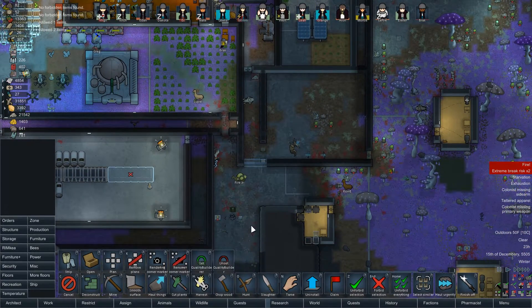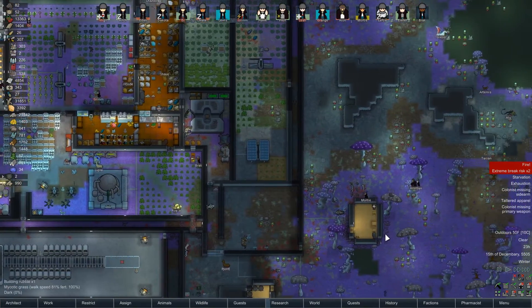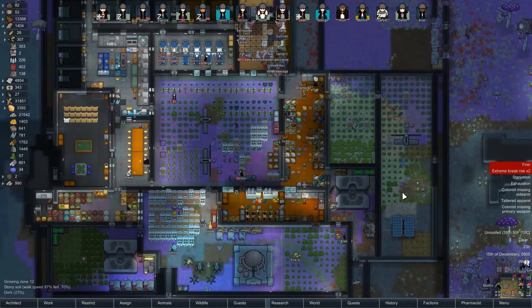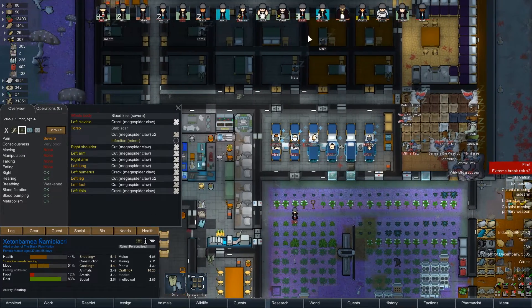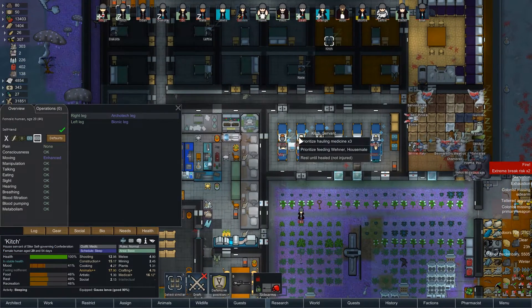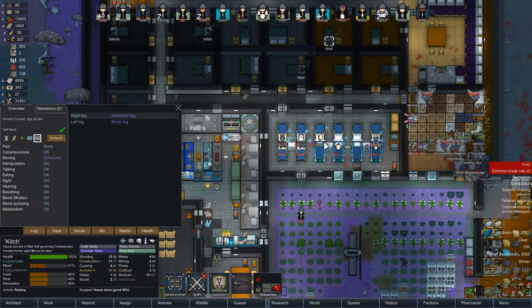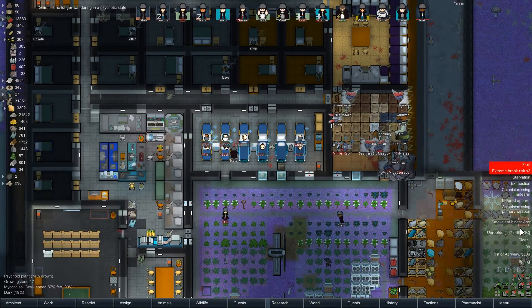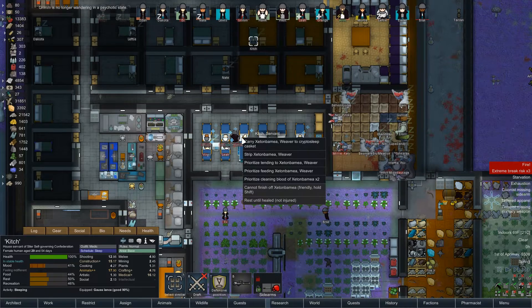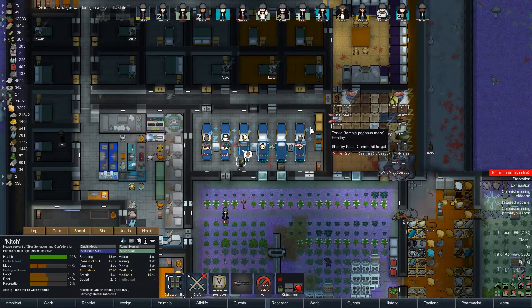Let's deal with the rest of this first — get people healed, components hauled inside, bugs hauled around — and then I'll make a decision. We really don't need the food so we're okay without it. This person has an infection and nobody's tending — would you mind tending? Not feeding, hold on — reserved by Aaron, never mind. Go back to sleep. Somebody come tend to this person; I'd rather not have a guest die. It may happen but I'd prefer not.